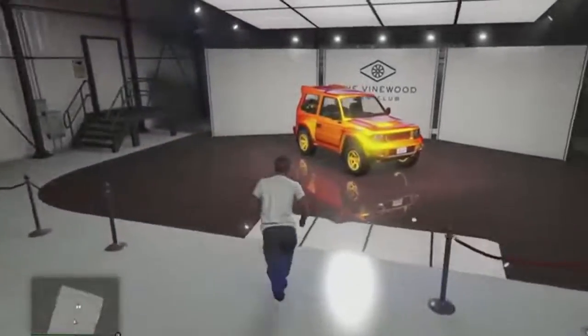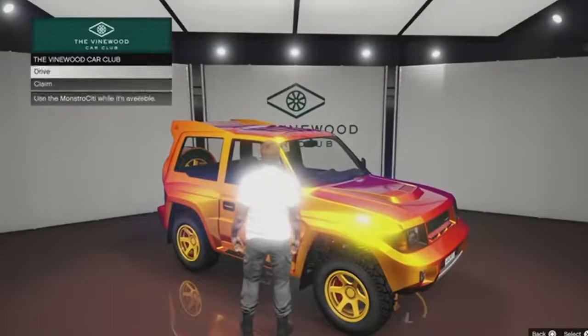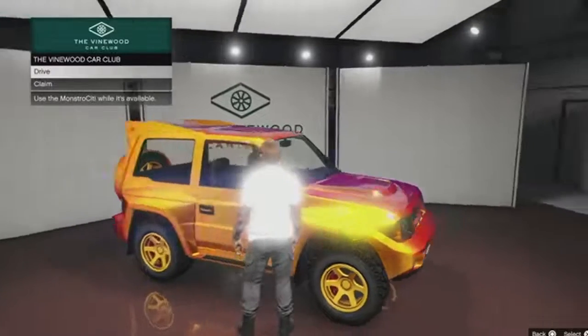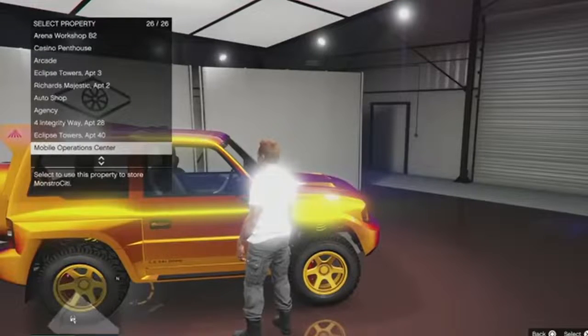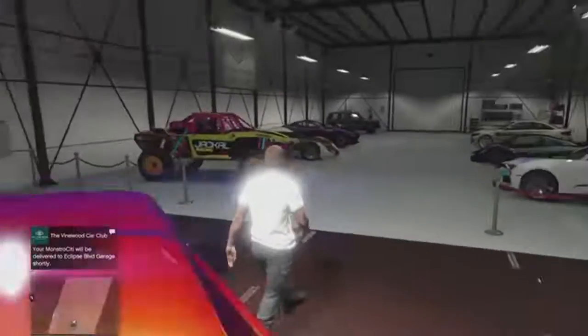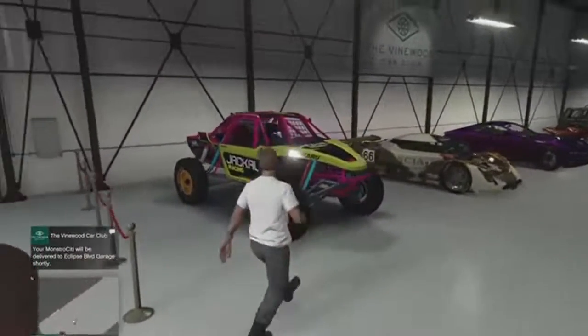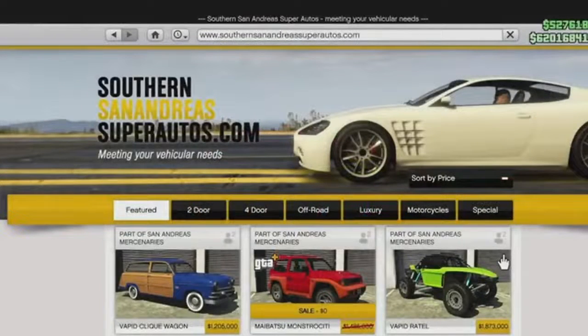It is a brand new vehicle for the new DLC, and it's available for free — all you have to do is walk up, hit 'Claim Vehicle,' and you can also drive it. It says it gets delivered to your garage, and you literally get to keep it. There are also two new DLC vehicles here that you can get a discount for. You just go up to the vehicle, purchase it, park it in the garage, and it's yours to keep. The Macho Monstrosity is a really cool vehicle — we haven't had anything like it in GTA 5.